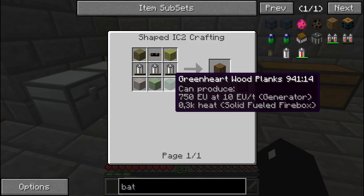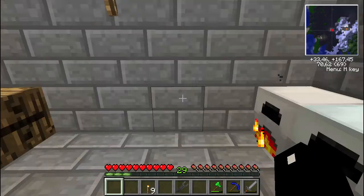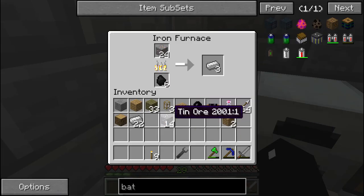Lucky me, I've got a lot of tin ore. I'm going to need 1, 2, 3, 4 - so 12, pretty much all of them. And while that's cooking up, I'll check if I have some actual ingots too. I do have exactly enough of what I want to have, so that's good.